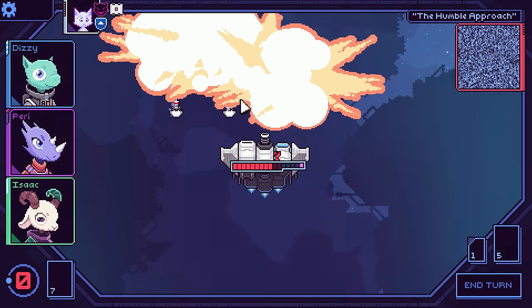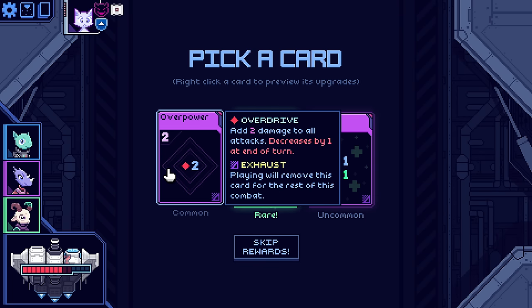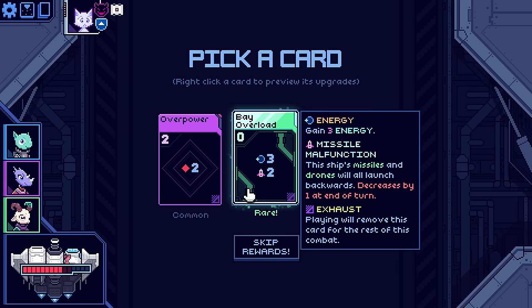He's attacking three times, so even if I block with one of these I'm still taking a bunch of damage, which I don't love. Maybe what I should do here is just do a block shot and move here. My stuff — the mid-row does go first. Okay, cool. Mid-row does go first. Overpower — adds two damage to all attacks, decreases at the end of the turn. So we get two stacks of Overdrive. Bay Overload — gained three energy. Missile malfunction — the ship's missiles and drones will all launch backwards.